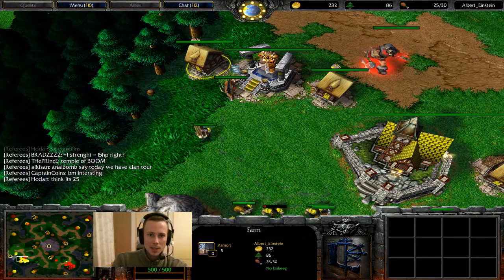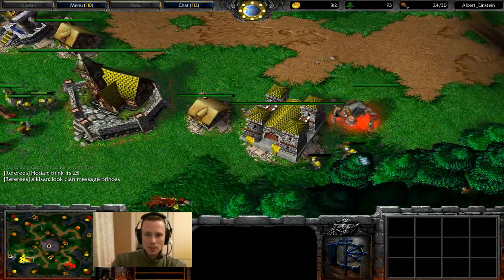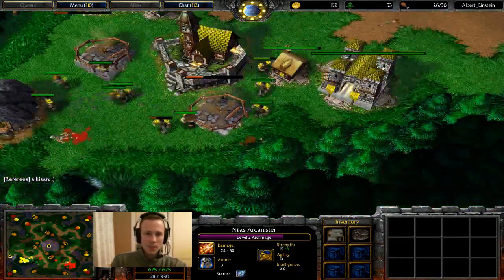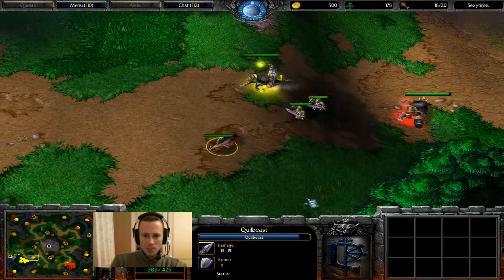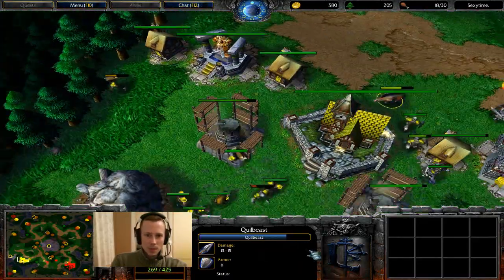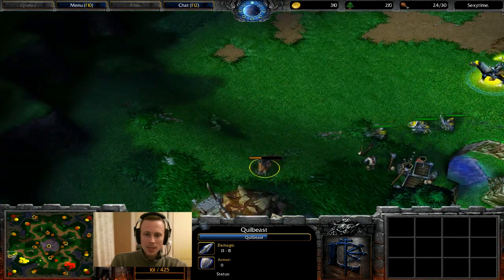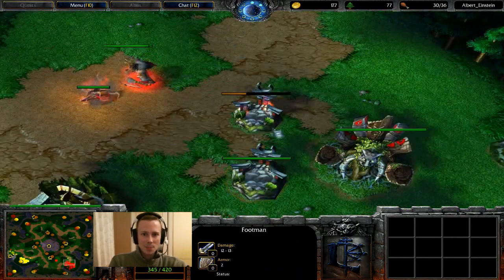Quill Beasts can slip inside the little blocks that Humans create from Farms and other buildings, meaning relatively easy access to injured Peasants inside. This Quill Beast is having a bad time though and is going to give Albert a little more experience — about 30 or so. Sexy Time is sitting at just slightly underneath halfway through to level 2. Another Quill Beast is trying to slip through into the base. Albert just wants to see what he can get away with. The Quill Beast cannot take too many hits at level 1 — Footmen do additional damage because the Quill Beast has zero armor, and zero armor is medium armor which takes additional damage from normal attacks, which are what Footmen have.